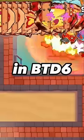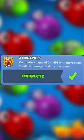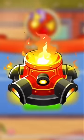Here's how to get the 2 Mega Pops achievement in BTD6. This is where you get more than 2 million pops with 1 tower in CHIMPS. I'll be using the Inferno Ring on the map Resort.